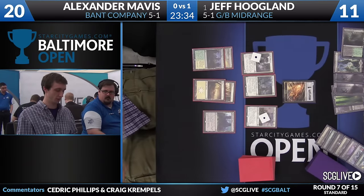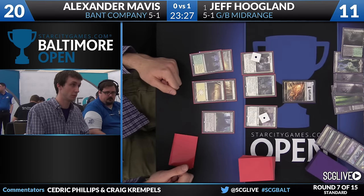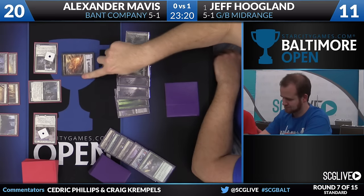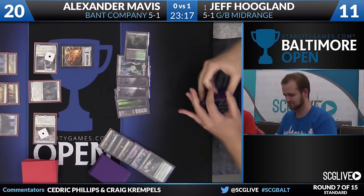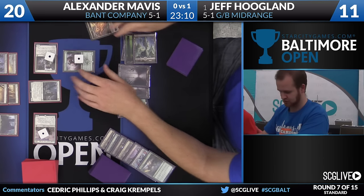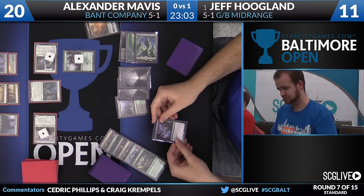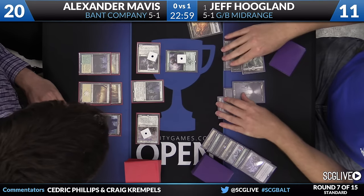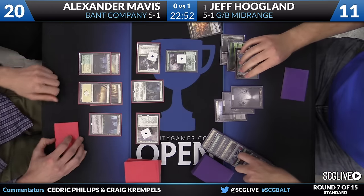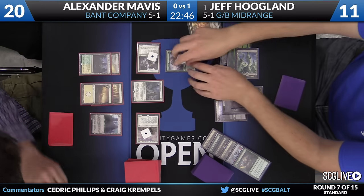Alex has at least one Reflector Mage in his hand, so we see his mana coming back to bite him just a little bit here. We were curious about if it was correct to sacrifice the Evolving Wilds, because had Knight of the White Orchid's trigger actually resolved, he could have gotten Prairie Stream. Unmorph a Den Protector here for Jeff - we've seen Jeff with plenty of lands to work with. That decision is a risky one, but it looks like it's come out just fine. Jeff wants to get back an Ultimate Price. The trigger resolves there - will he cast the Ultimate Price? Looks like the answer is not yet. Those will trade.